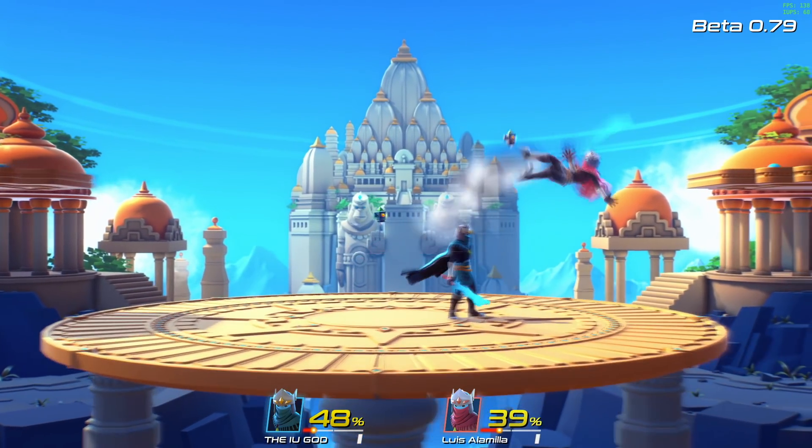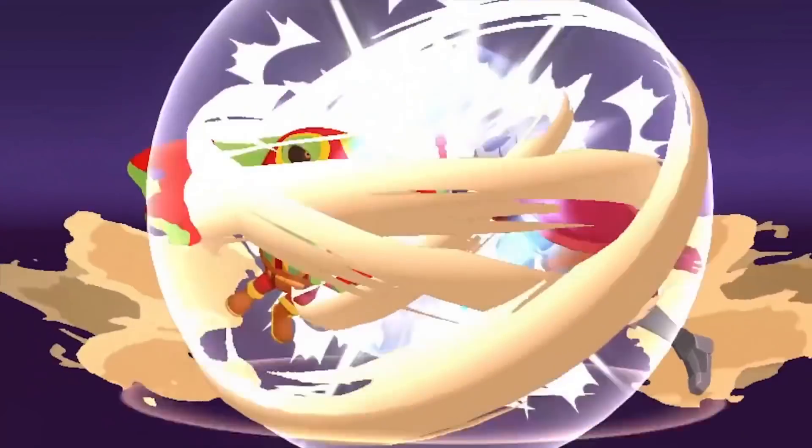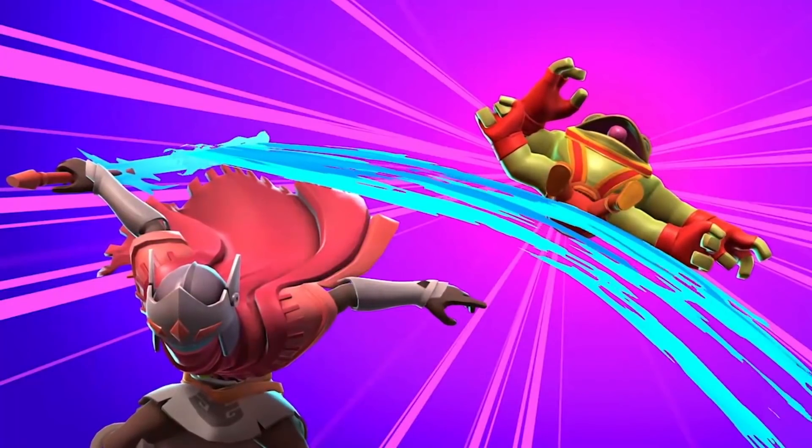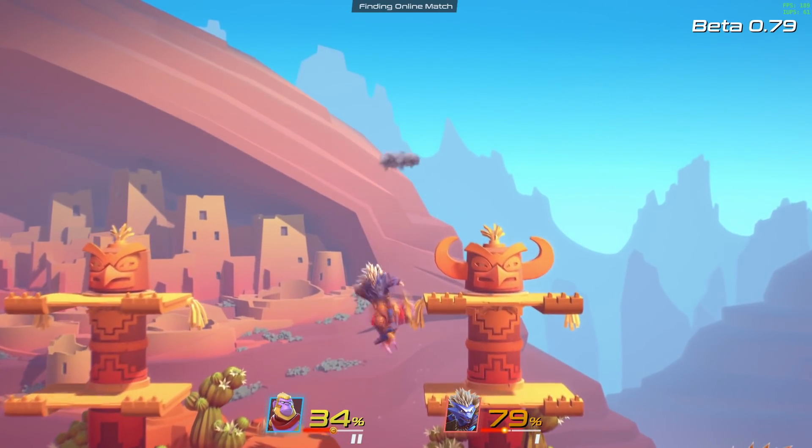So far in the beta there's been 7 characters, one of which was just announced — that's the Drifter from the critically acclaimed Hyper Light Drifter game. The rest of the characters are original characters, though some are clearly inspired by other video game characters.